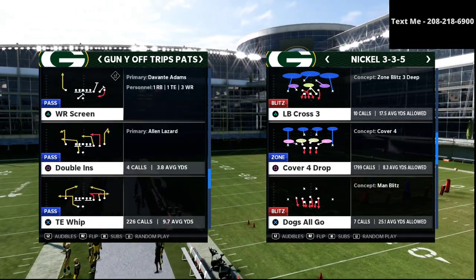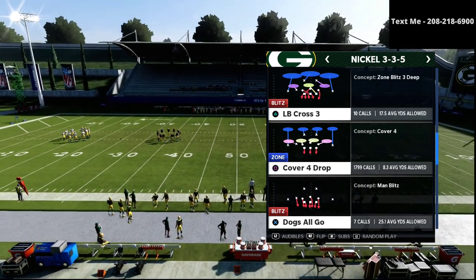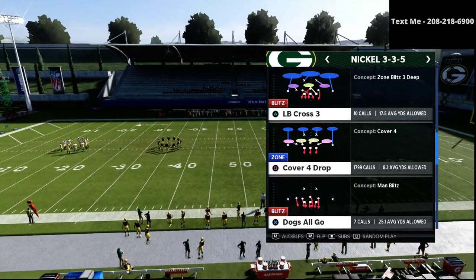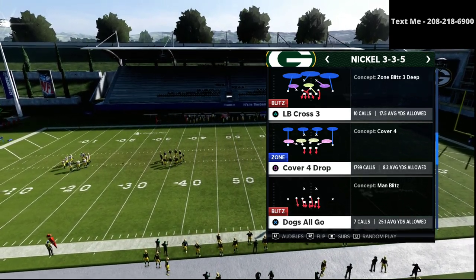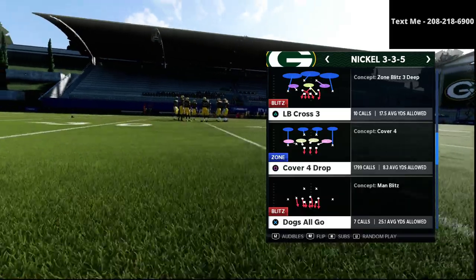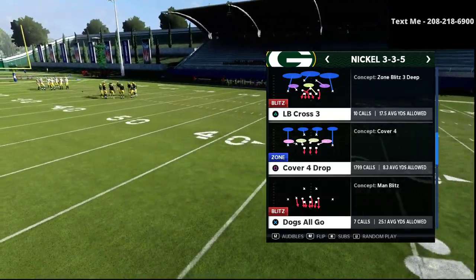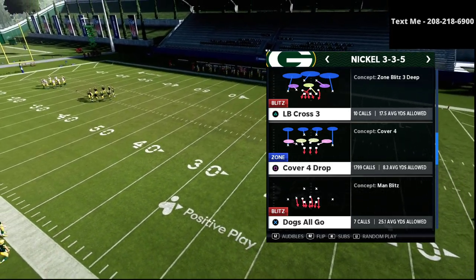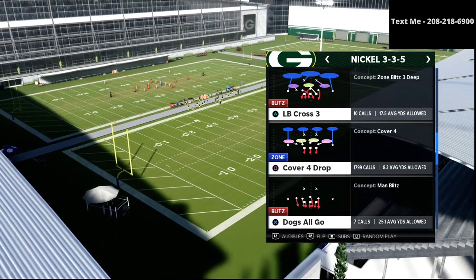If you have not already got my nickel 335 wide defensive guide, I'll leave a link to it in the description. It checks all of these boxes — it's the best defense in the entire game. You can get that entire guide with written setups, video breakdowns, and film study analysis for just $15, and that is available in the description.